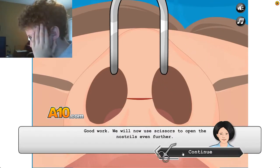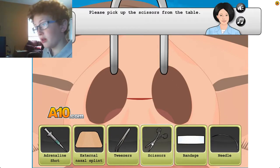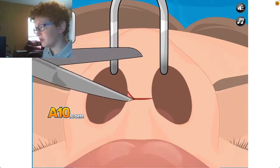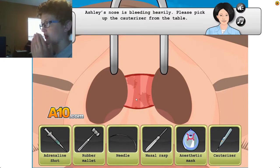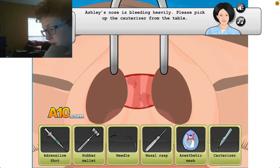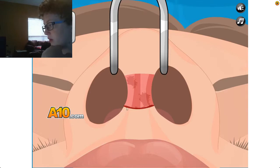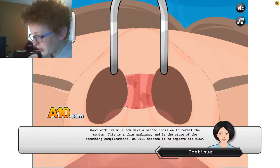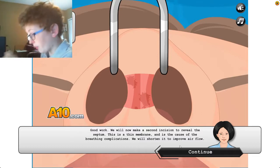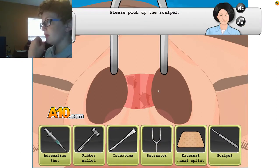Good work. We will now use the scissors to cut open — why would you do that? Ashley's nose is bleeding heavily. Pick up the cauterizer from the table — I'm just gonna burn your nose. Obviously it's burning. Great work, we will now make a second incision. Pick up the scalpel.